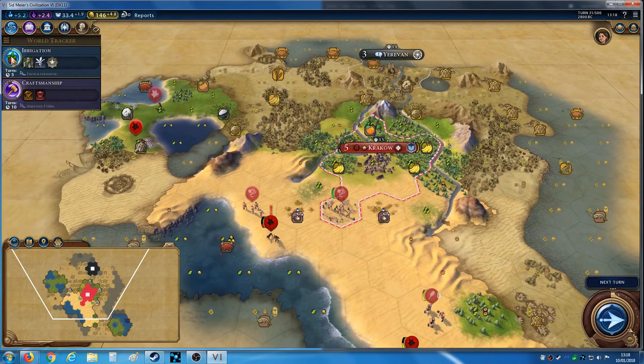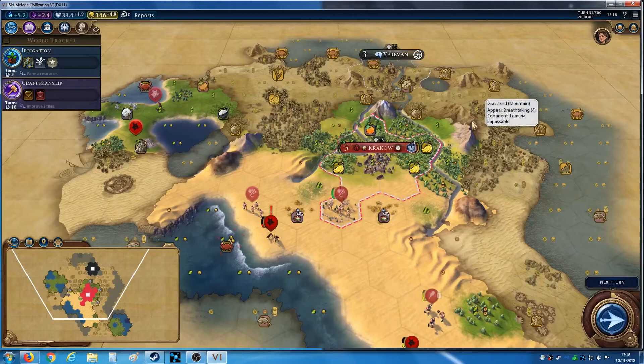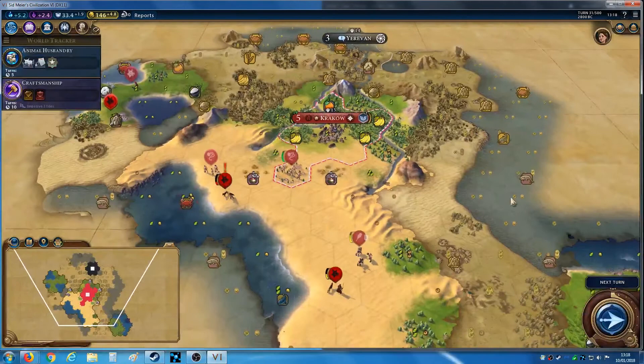I've got halfway on this tech now. Should I switch over and hope to farm something? That's an idea. What do I need coming up? It's going to be a little while before I can get a builder out, so I think I will switch over. Let's go for animal husbandry if I want to get archery soon after. Maybe I should come after bronze working now.